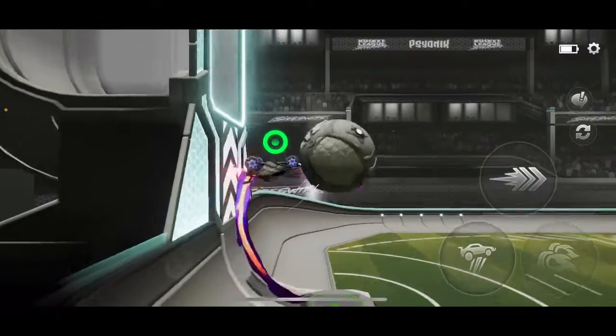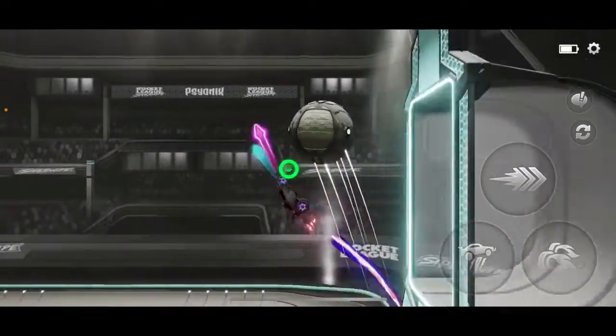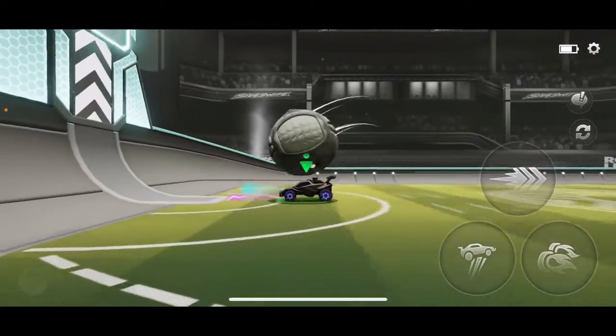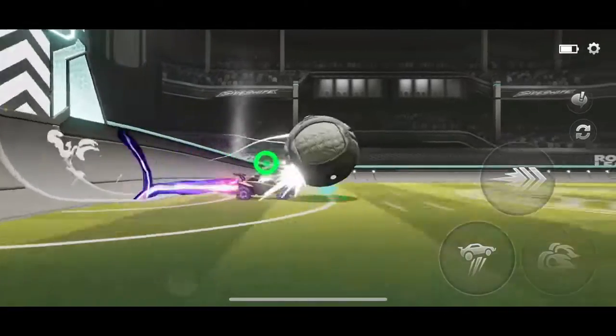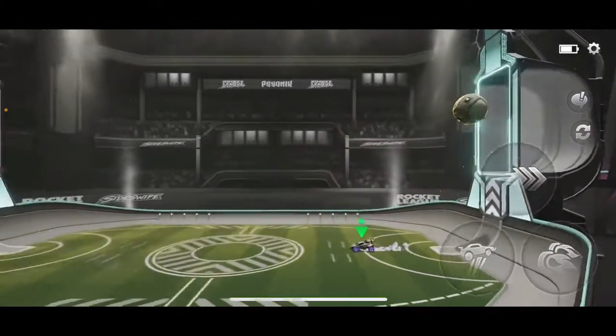So there are many different types of goal shots you can do. You can go in the air and then do a goal shot, but I'm not focused on those. I'm just really good at these. You can do a goal pop — just dribble the ball, place it at the end of your car, and then do that.